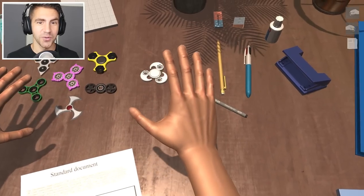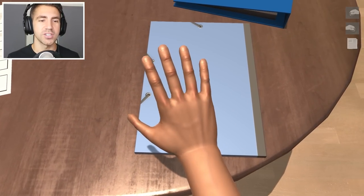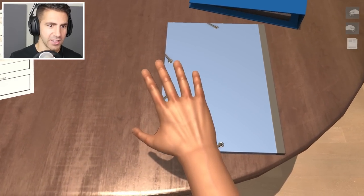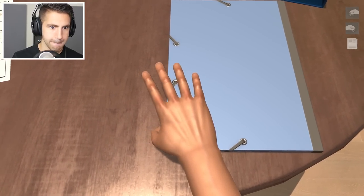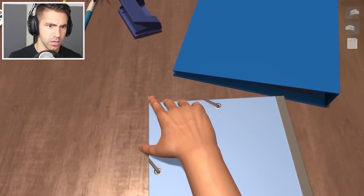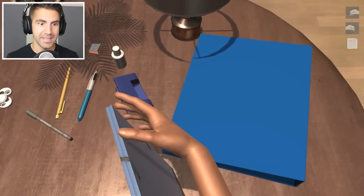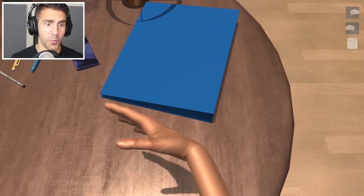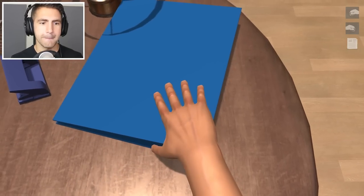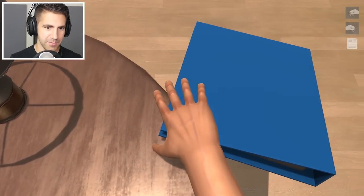Let's look around the desk and see what we can interact with. I haven't interacted with a lot of this stuff — I just practiced the fidget spinners. Let's do our first task: open this book. We'll use our thumb, bring it down, and flip it open. Okay, that didn't work out so well. I don't even know if I can open this thing. We're lifting it — whoa, rotating — and it's off the table. I don't think it opens. Let's just throw it off the table. Bye-bye book.